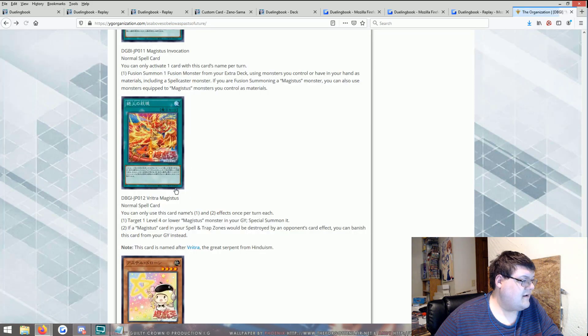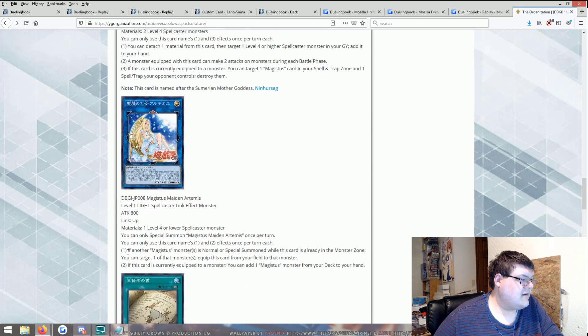Vitra Magistus — target one level four or lower Magistus monster in your graveyard and special summon it. If a Magistus card in your spell and trap zone would be destroyed by an opponent's card effect, you can banish this card from your graveyard instead. Alright, time to be completely harsh — I don't like this archetype at all.